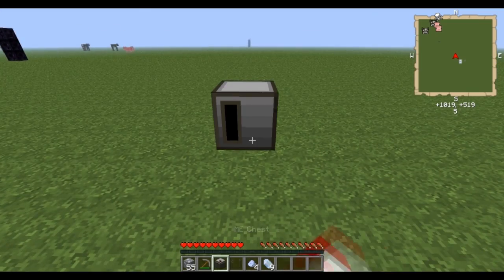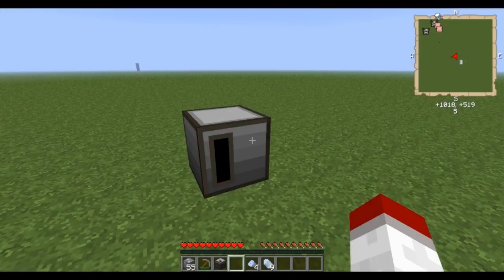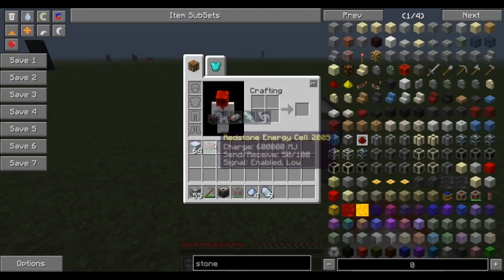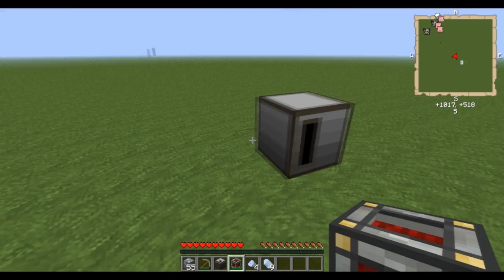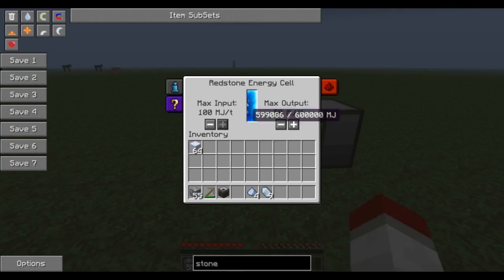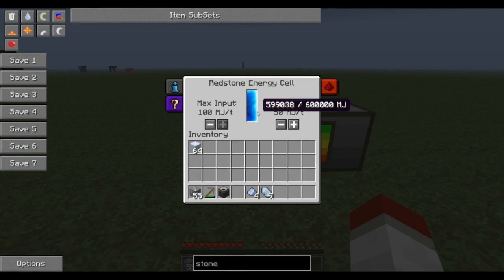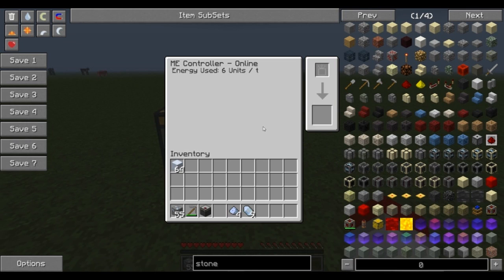Once you have created the controller, you'll notice that it has an interface and it's offline — it needs to have power to function. This can take any type of power, as long as it's sustained power; it does tick away as you're going. For the purpose of this tutorial, I'm going to put just a redstone energy cell here. And as you can see, it's slowly ticking away at the power, so it needs a sustained power source. You can see that it's online now. This alone does not do anything other than tie a wireless controller to it, which we'll get into in a later part.